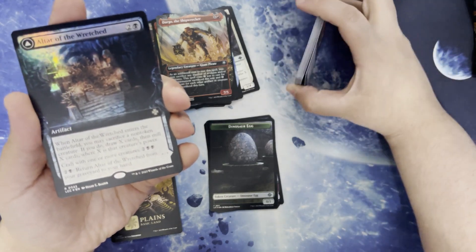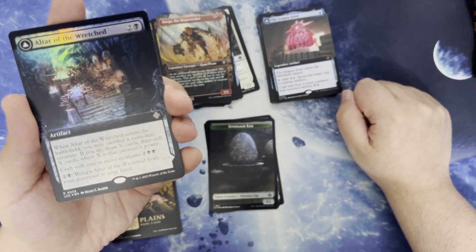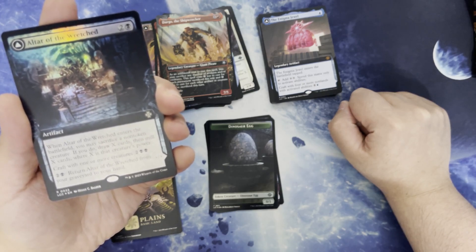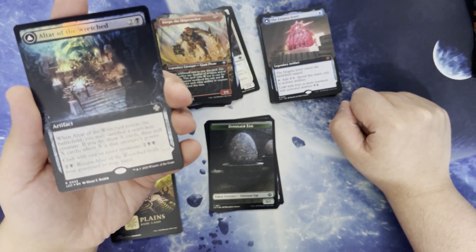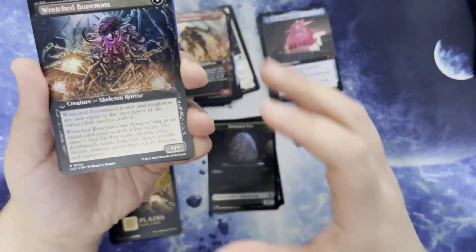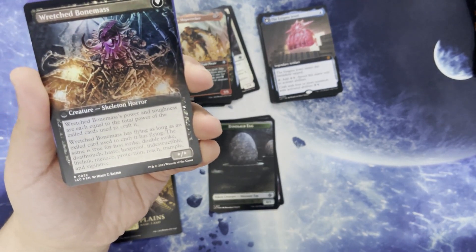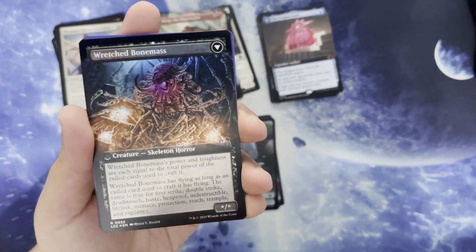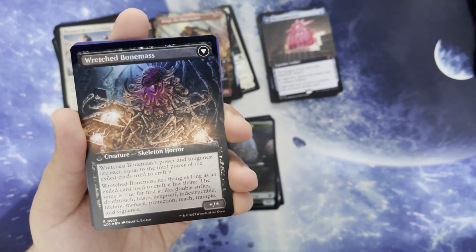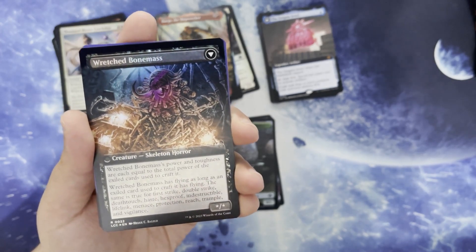Altar of the Wretched. 2 and a black for an artifact. When it enters the battlefield you may sacrifice a non-token creature — if you do, draw X cards and mill X cards where X is that creature's power. Craft with one or more creatures for 2 and 2 black, and 2 and a black to return it from your graveyard to your hand, where it becomes the Wretched Bone Mass — a creature skeleton horror with power and toughness equal to the total power of the exiled cards used to craft it. It has flying as long as an exiled card has flying, and the same is true for first strike, double strike, deathtouch, haste, hexproof, indestructible, lifelink, menace, protection, reach, trample, and vigilance.